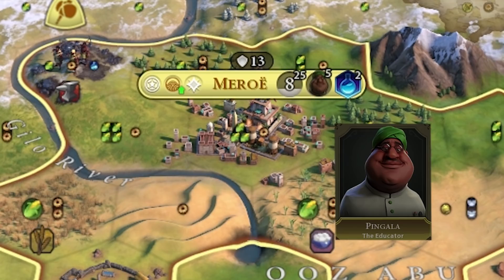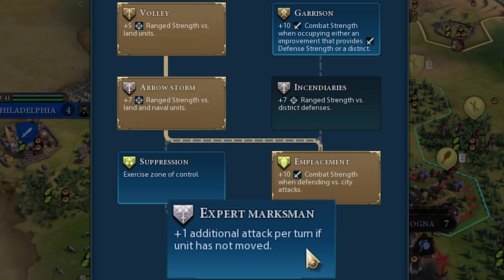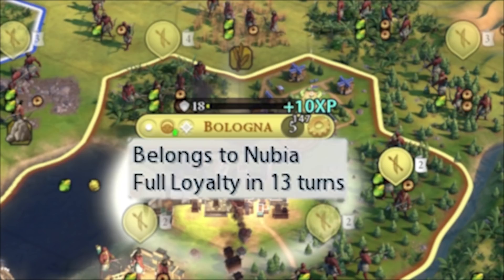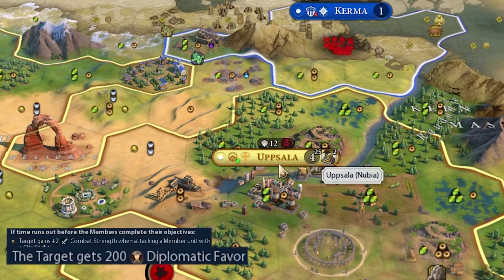It looks like we caught him out of position. We're going to appoint Pingala the Librarian and dump him in Moreau. He gives a 15% increase in science and culture. We got our first Expert Marksman promotion — one additional attack per turn — so that Archer is going to be tearing it up. We can capture Bologna this turn with no loyalty problems; it's going to belong to us in 13 turns. They want to do a military emergency to stop me — essentially I lose 2 combat strength when fighting them, but it only lasts 30 turns. And if they fail to retake Uppsala, which they totally will, I gain 200 diplomatic favor for free.